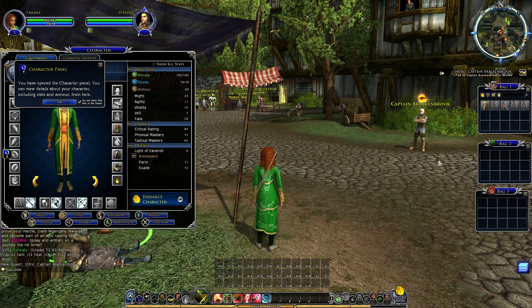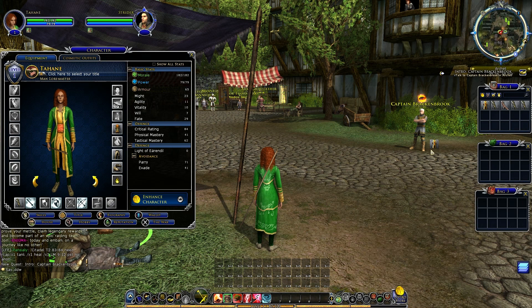Opening the character and inventory panels. Equipping gear. I like the first one better — the colour. Now heading to Captain Brackenbrook. We've got the mini-map up here.